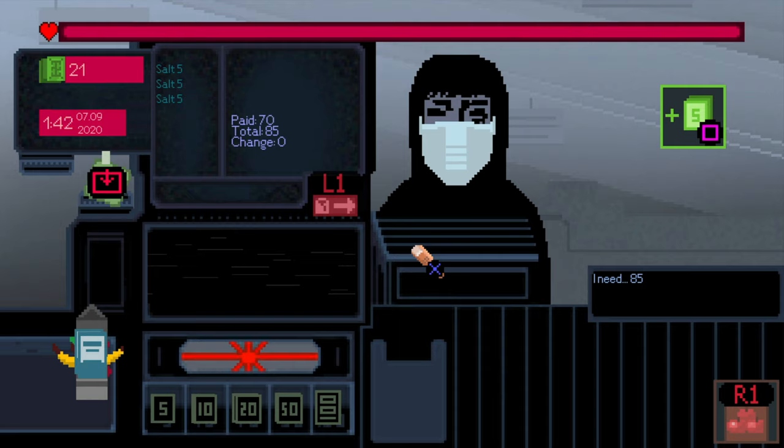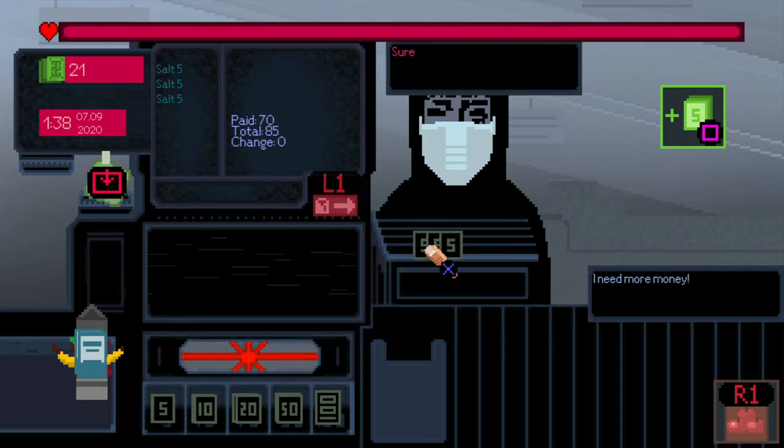You can see he paid me 70 dollars but he needs to pay 85, so press square to collect the correct amount.